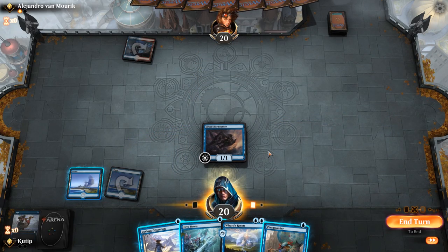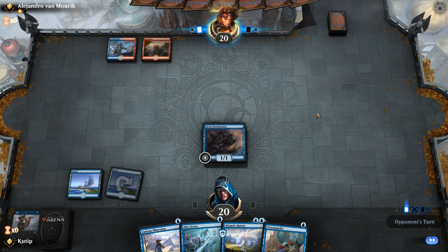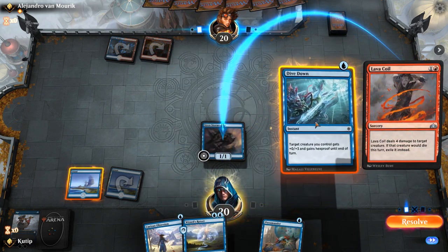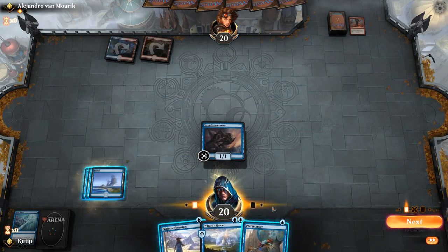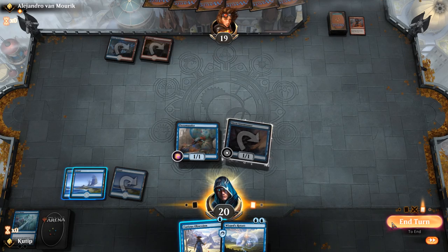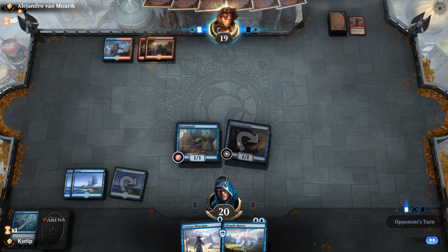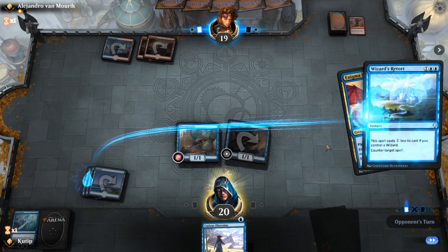Yes please, land — thank you. And determined — okay, so we are going to play this now and pass the turn. Lava Coil — yes, no, maybe? Third land, okay — so we are going to play the Terramander, attack with this, and keep Wizard's Retort up. Not sure if I should have played the Terramander first instead. No Enigma Drake for you.